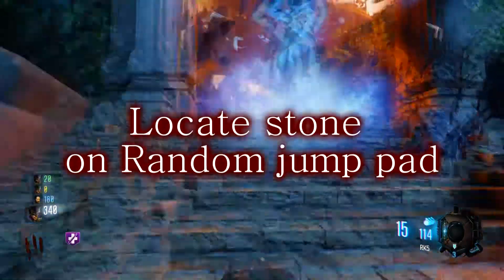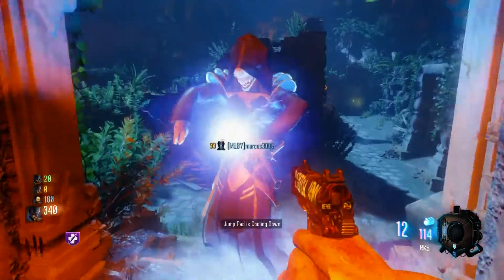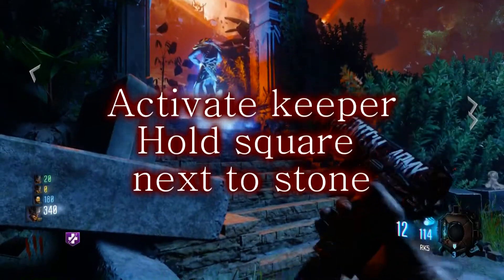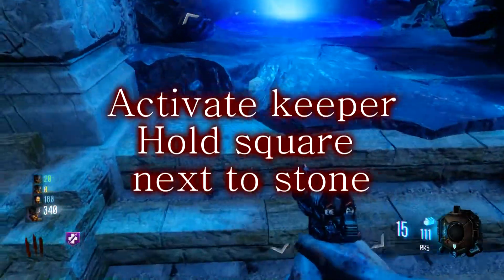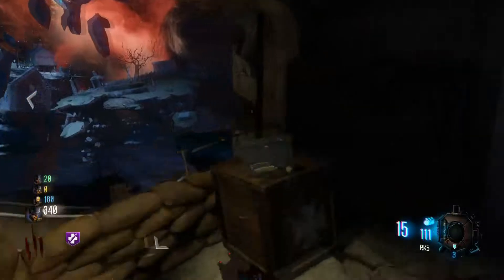This one happens to be on Shangri-La, so we're going to activate the Gatekeeper and bring him over here to Shangri-La. Hold Square on this tiny little stone — that's what the headstones activated and made spawn on the map. Activate the Keeper, hold Square, and he's going to stay here for about five to ten minutes. Keep a zombie in a window to make it easy. When he's done, grab this piece and take it all the way back to Kino — this will start the Easter egg steps.